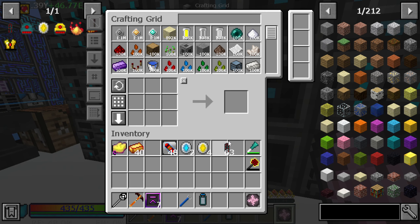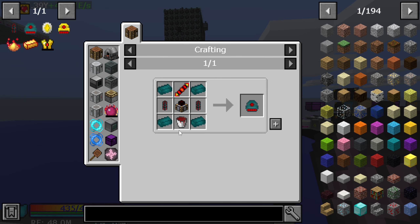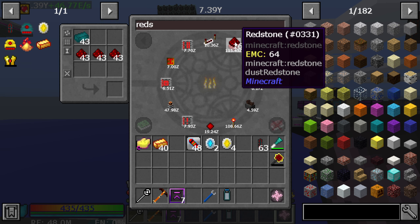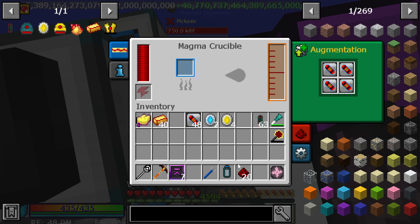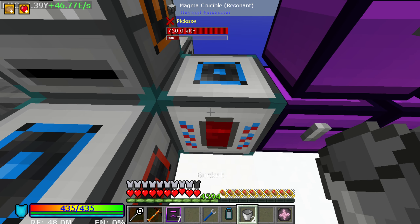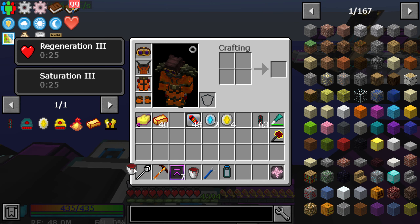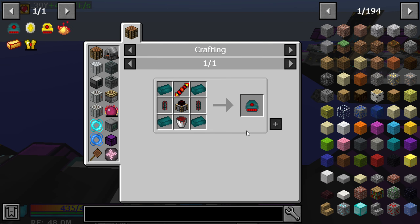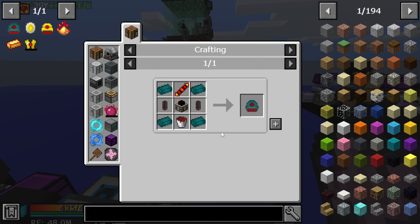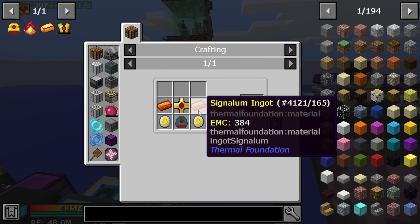We want the thrusters - two thrusters means 20 more redstone cooked up, and then I need a bucket or two. As you can see this gets a little complex and challenging, but I'm going to teach you guys how to do it - that's why I'm still yapping away instead of crafting it off camera. The rest of this has EMC - there are the two thrusters we need.